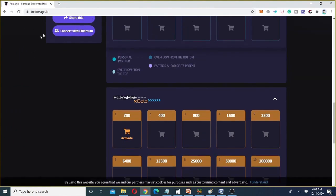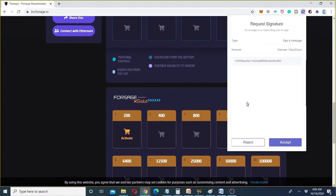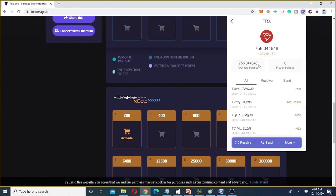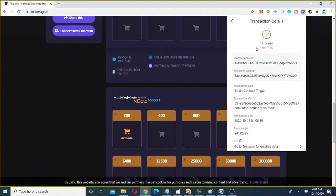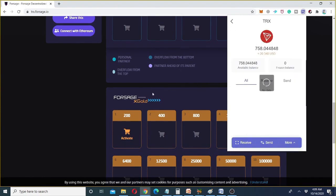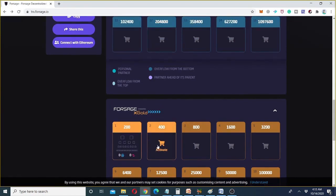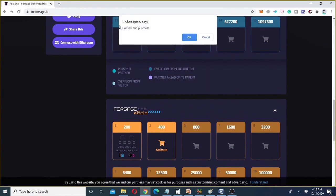In the meanwhile, we can check whether TRX has been deducted from our wallet. I clicked on my TronLink wallet and it shows 200 TRX have been deducted. Clicking on the transaction shows it as successful. So the transaction is successful and TRX are deducted — we just need to wait patiently. After refreshing the page again, the buying is confirmed. Now I'm going to buy the second slot.